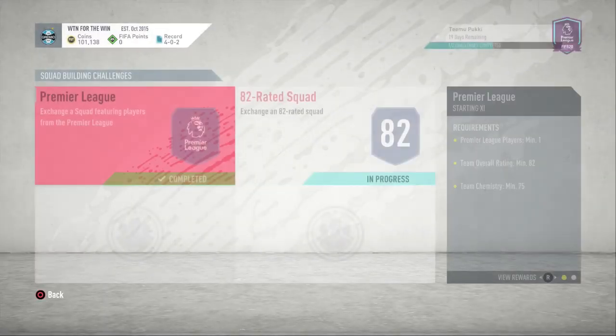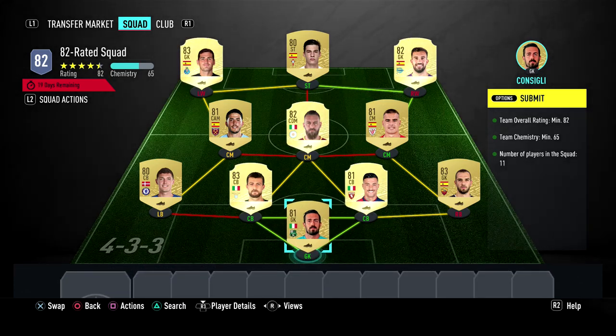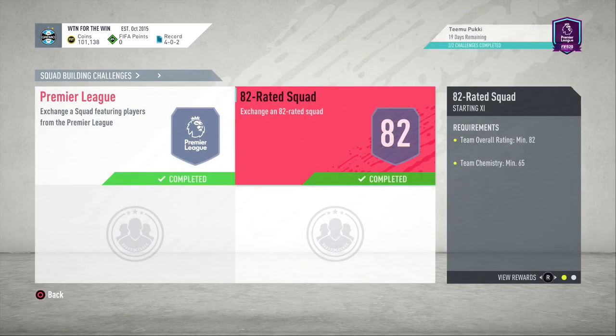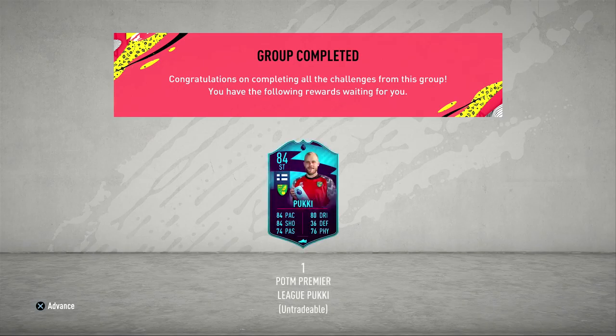Let's jump to that SBC - this cost me probably around 15k, and this squad probably cost me like 15k as well, maybe a little bit less. So I'd say it cost me around 28,000 coins total - not too bad. I wanted to get Pukki because I had no idea what to build for my squad, so I thought I'd get him and build around him. He's quite decent - 84 pace and 84 shooting, so let's see how he performs.